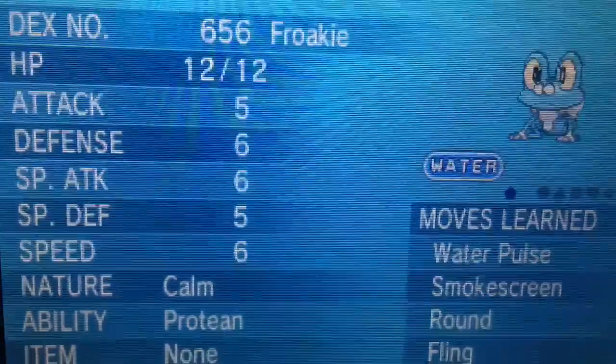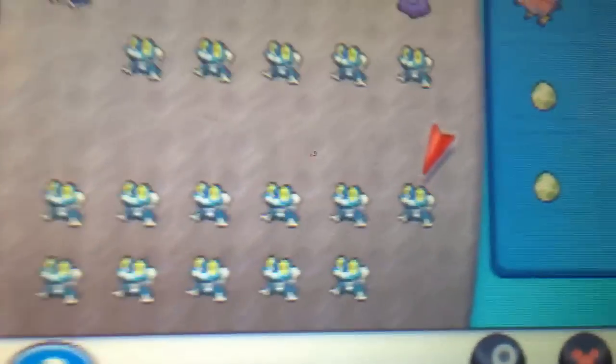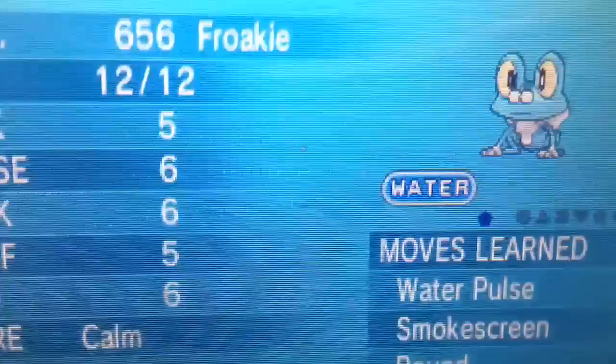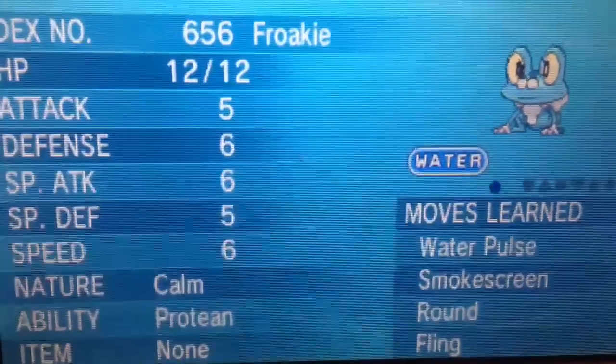Out of all the starters, Froakie is the best. If you guys want a Froakie with Protein, just hit me up with a trade. They all have 1 to 4 max IVs, so send me your friend codes in the comments below if you want one. You gotta trade me something good though, because these are hard to get.